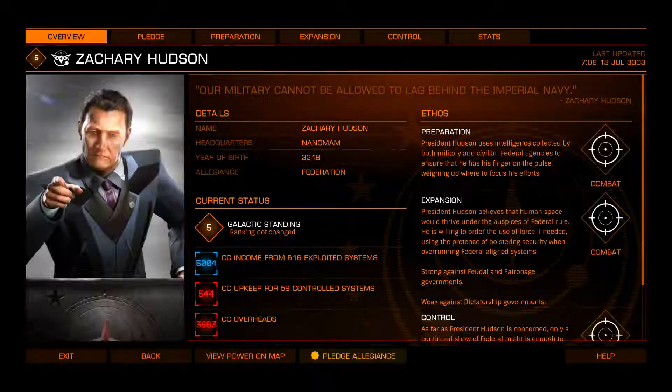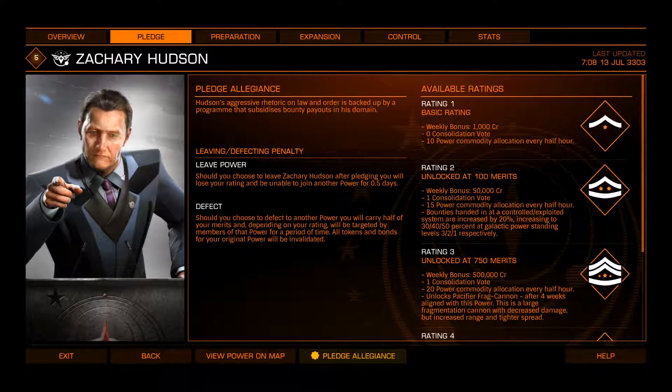Zachary Hudson — T-1000 cosplayer on the side, president of the Federation — had about enough charm that he nearly came in second place on a ballot where he was the only name. He became president of the Federation through the fact that his predecessor had the unfortunate experience of being blown up. She got better, though. Arguably. He gives you the Pacifier frag cannon — basically they put a choke on the shotgun so it's got a tighter pattern out to a longer distance.